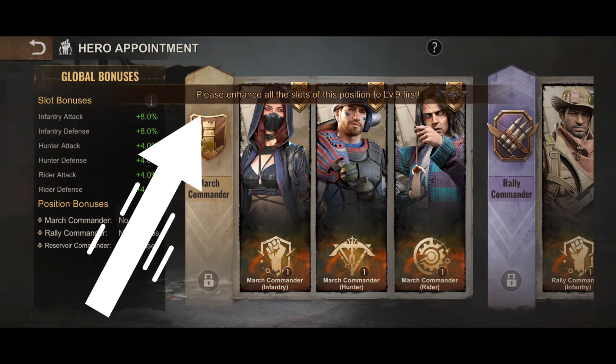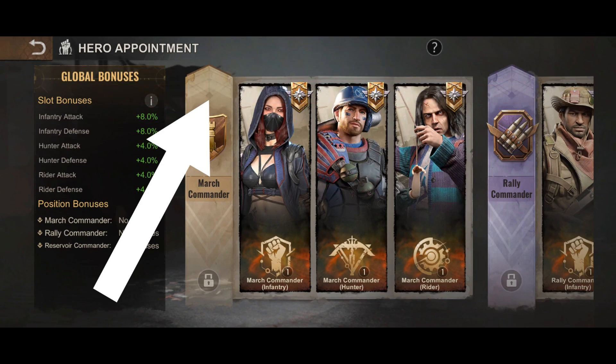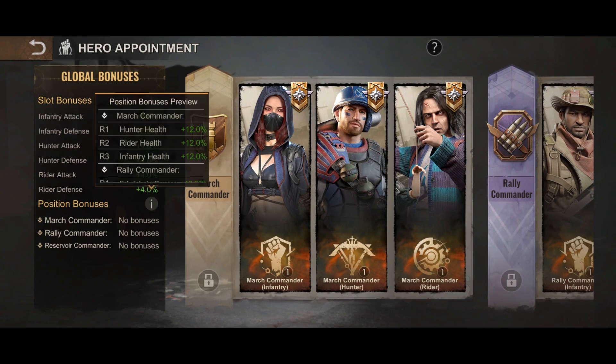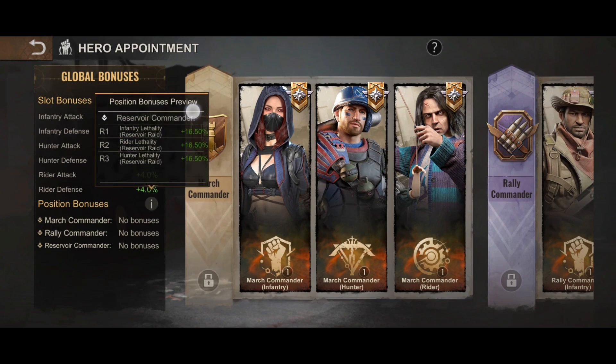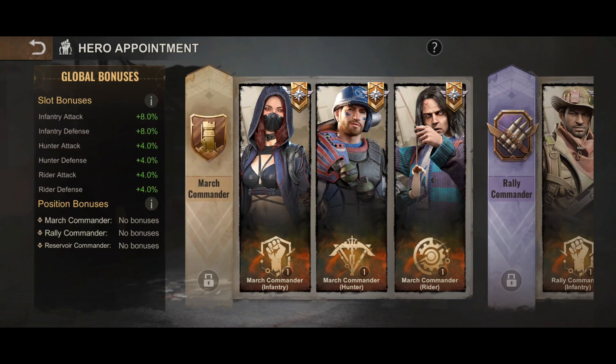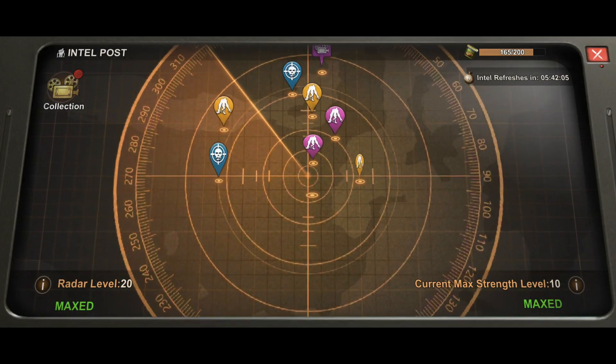If you see right now, the position bonuses are 0, and when I click here on the march commander, there is a notification which pops up to enhance all slots to level 9 first. I suspect that the position bonuses will be unlocked once you are able to enhance all the slots in each hero appointment bracket to level 9. Heroes appointed in the hero appointment can be used as normal in your marches or rally, so nothing to be concerned about here.